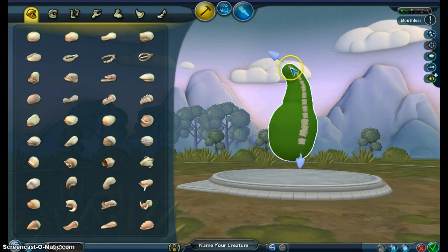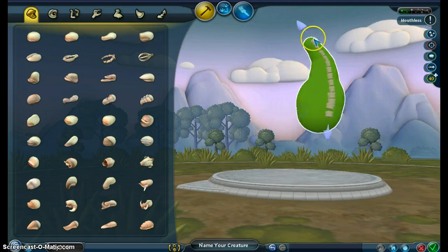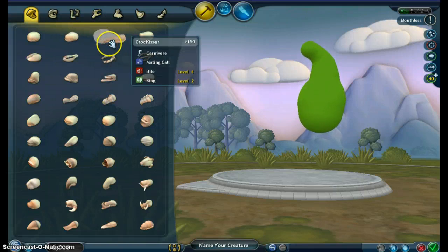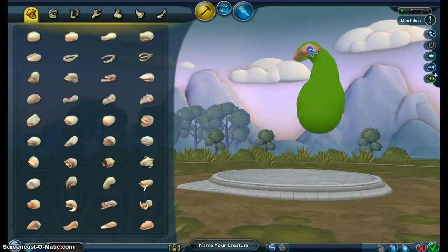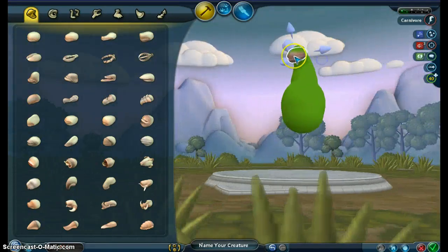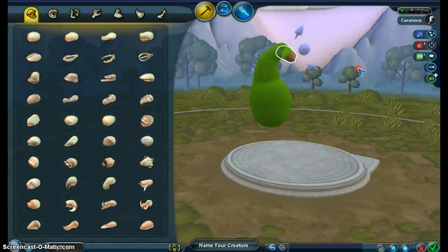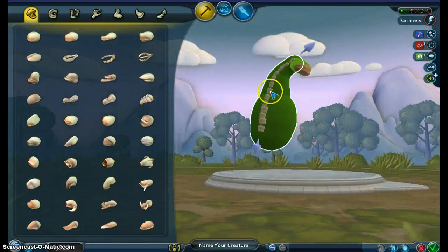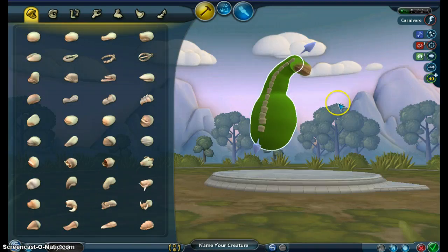The neck's too long. There we go. That looks like a good body. Now, should we use Terrapin or Croc Kisser? Let's try Terrapin. We can always alter it in ways.